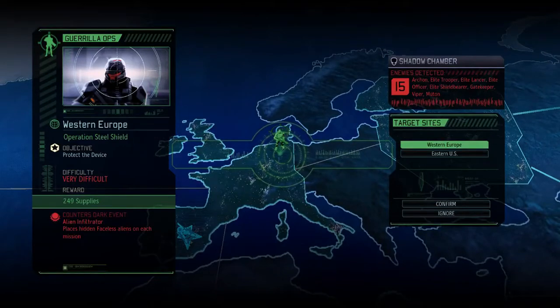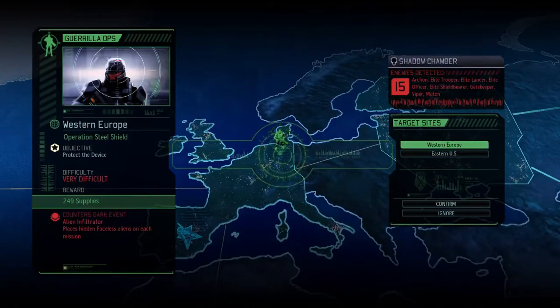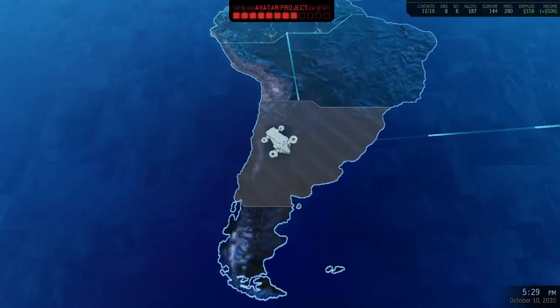We've got another guerrilla ops mission. Western Europe is called Operation Steel Shield — a very difficult mission with 249 supplies, and it places a faceless on every mission if we don't counter it. 15 total enemies. Operation Swamp Shriek is in the eastern US — countering the detection radius of all enemies, also not too terrible, and we get a scientist. I'm leaning more towards this one — it's more enemies, more supplies, more experience for our troops.